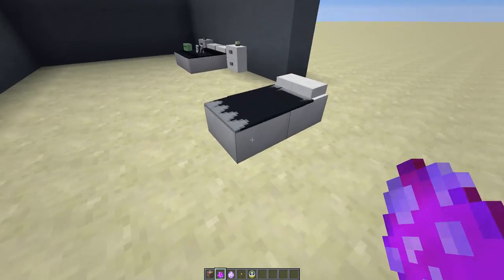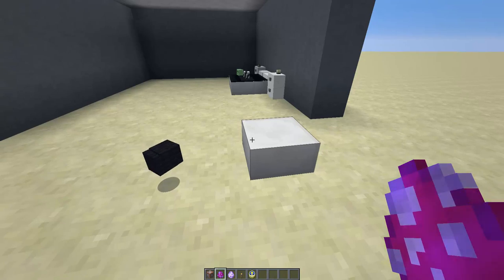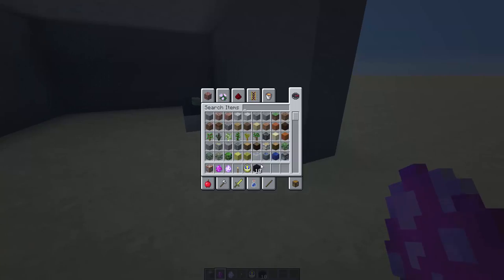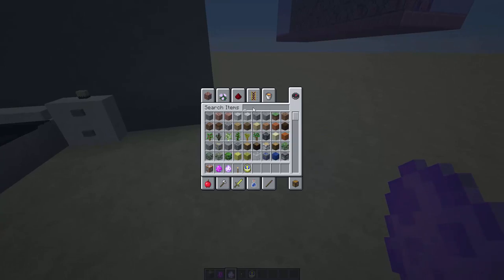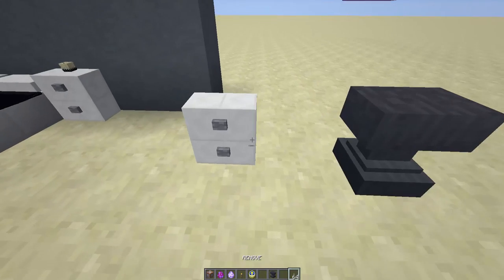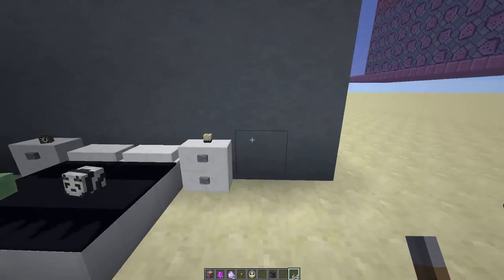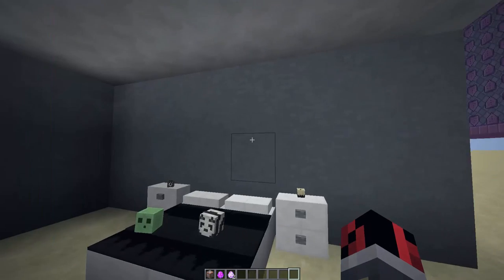To remove these pieces of furniture: for the bed, break the quartz block and you'll get the wool back, and you can mine the slabs in survival mode. For the bedside tables, take a lever, name it 'remove' in the anvil, and drop it - you'll get your bedside table back. Keep these levers handy as you can use them to remove other furniture pieces later.